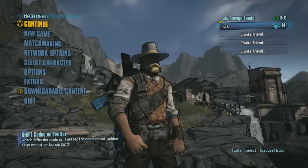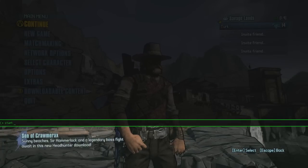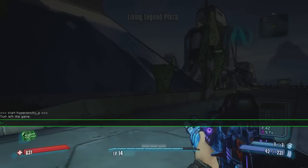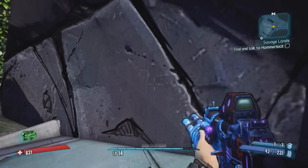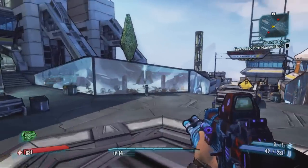Now that we do have the full console unlocked, we will use the start command for the first level. In this case, we'll use Hyperion City for the first map to be loaded. And then for the second map, we can use the stream map command, and for this case we'll use Thresher Raid. This will cause both maps to load at the same time, and it is important to do start first, and then stream map.